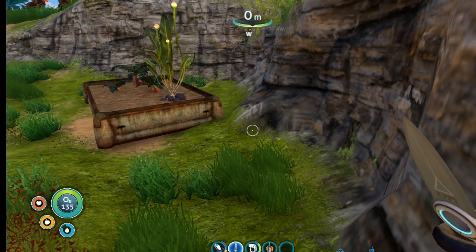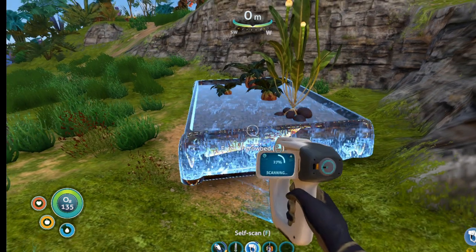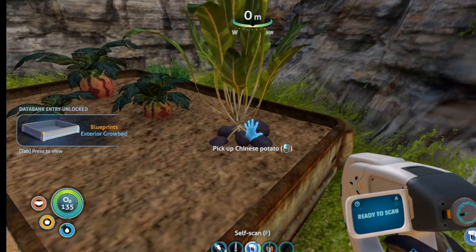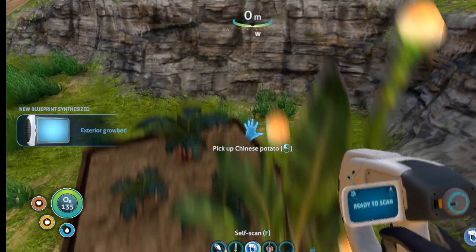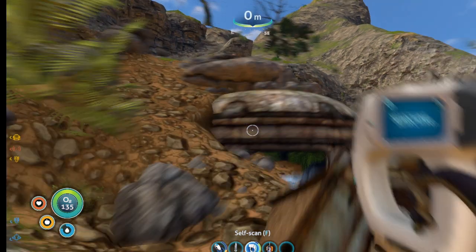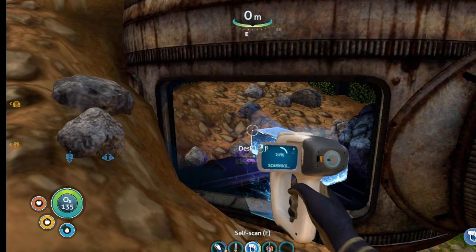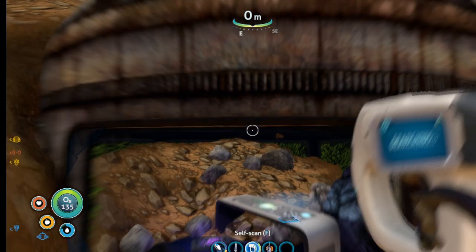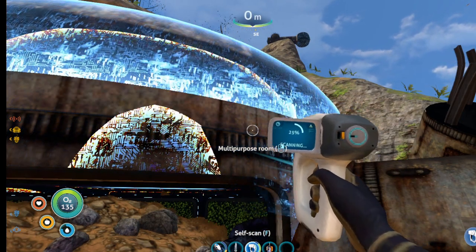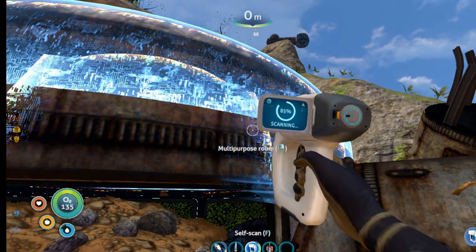Okay, now we're back. Now we can do some scanning. Yep, there it is — so this is a grow bed. Oh, Chinese potatoes. Add one of those. Hydro melons. Oh, a multi-purpose room — what's left of it. I'm going to scan it there. Get a lot easier. Then we got to go up there — let's find a way up there.